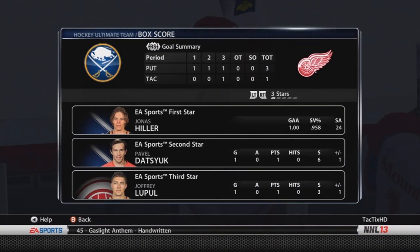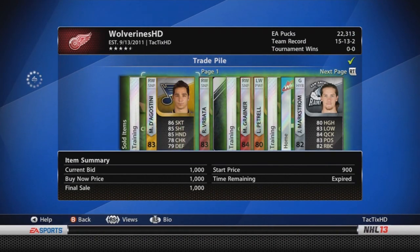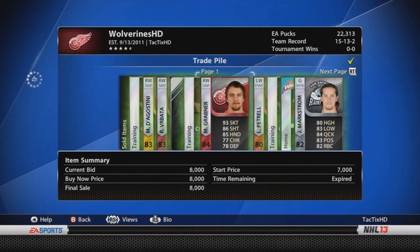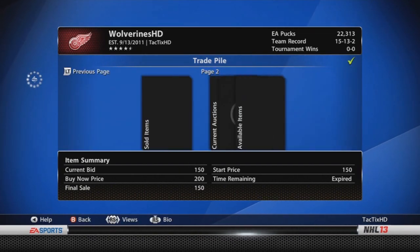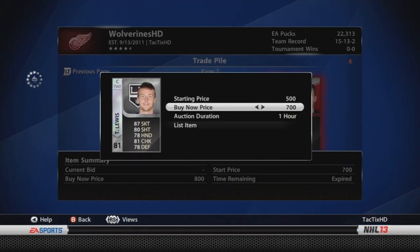We've been winning a lot so not too big of a deal. I came back maybe 24 hours later and sold pretty much everything. As you guys can see, I now have 22,000 pucks. Looking at the trade pile, everything sold except for 3 cards. I was pretty impressed — I didn't expect everything to sell like that.